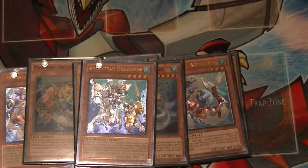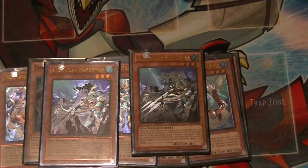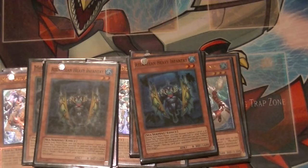1 Atlantean Dragoons because that's all you're allowed to have — this card searches out any sea serpent monster from your deck and adds it to your hand. 2 copies of Marksman: when this card is discarded for a water monster effect or sent to the graveyard for its effect, target 1 set card your opponent controls and destroy it. 2 copies of Heavy Infantry: when this card is sent for a water monster effect, target 1 face-up card your opponent controls and destroy it. Also, if you happen to normal summon it, you can normal summon a level 4 or below sea serpent type monster again this turn.